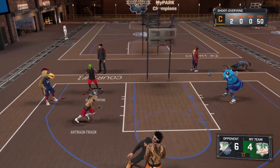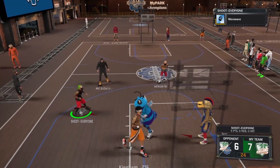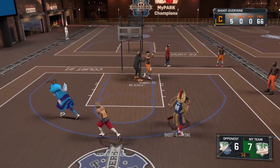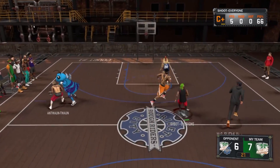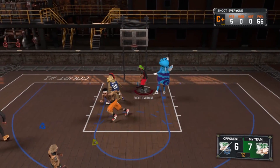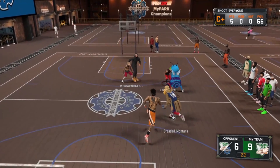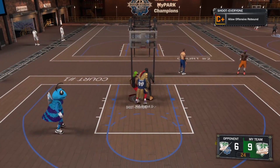Sharpshooters are good for deep-range threes. You're probably wondering if they can speed boost — yes, a sharpshooter can speed boost, and so can lockdown, slasher, and shot creator. But a sharpshooter can speed boost at 6'2". You gotta buy boost and be at Sunset for it to work. Sharpshooter is probably the most OP position in the Park — speed boosting in Park is nasty. In Pro-Am they can't speed boost, but they're pretty good. If you get those badges it's lights out.